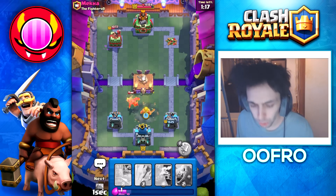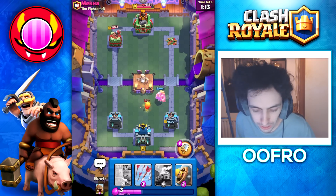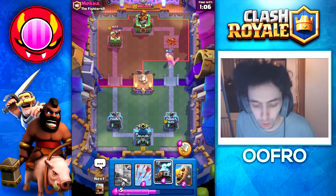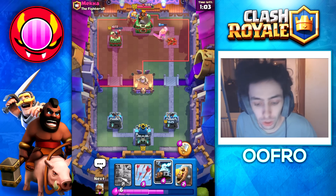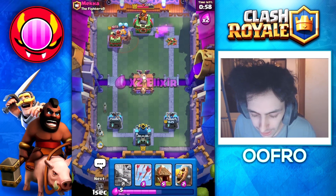Here we're going to Golden Knight like this, doing that just to distract the Phoenix, pulling it to the center, letting both towers shoot it. I want to save my Zappies for his Electro Giant — that's why we didn't play Zappies there. This Golden Knight is going to hit the King Tower. That's beautiful. Going to play Zappies at the back.